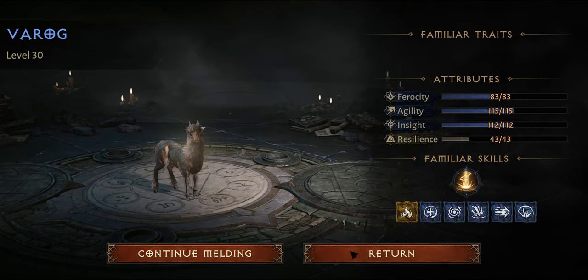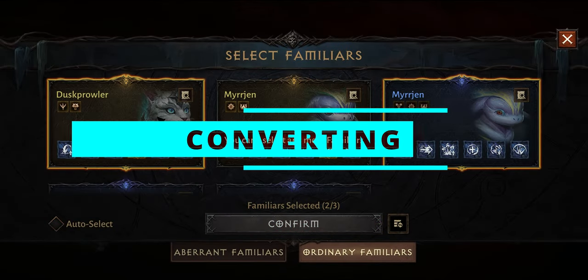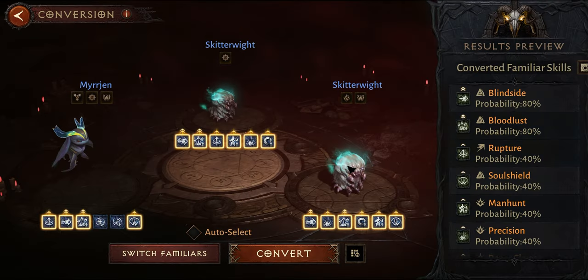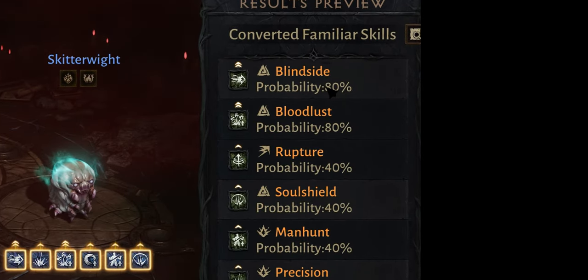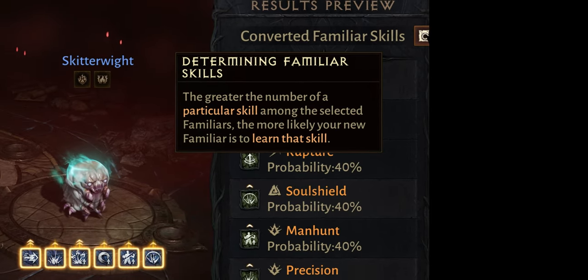Remember, you cannot transfer traits this way. However, if you do find a pet with a good trait, you can transfer the stars to that one. On the other hand, converting involves putting three pets into the converter and you will get a random pet. The abilities will be based on the pets you put in — for example, you might see probabilities of 80% and 40% for some abilities, randomized based on that.